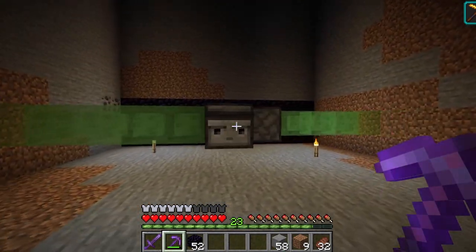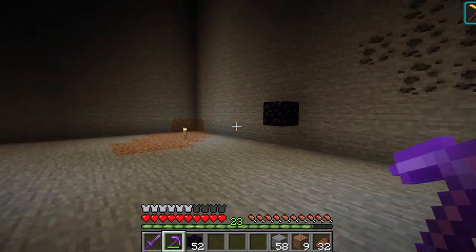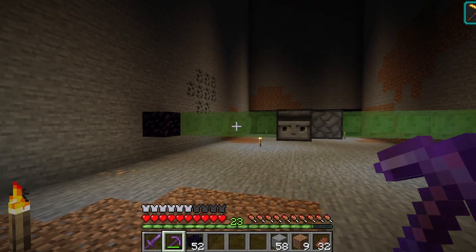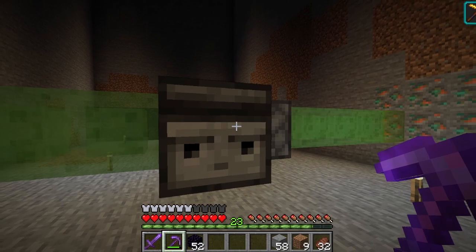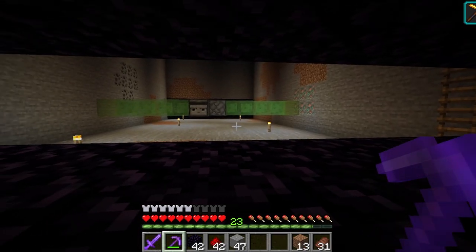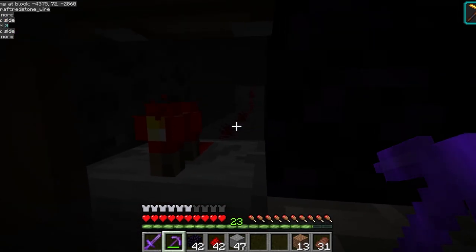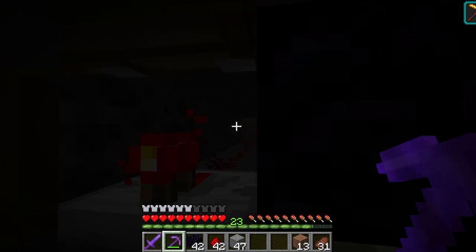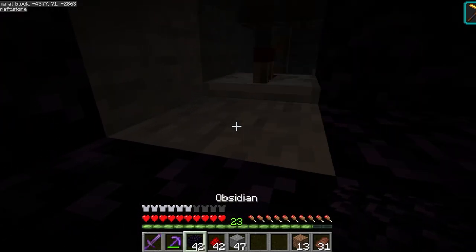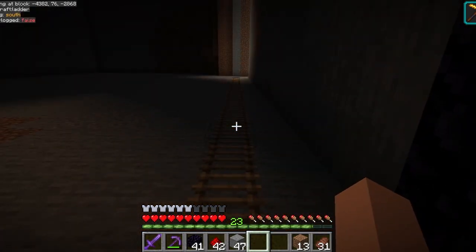My flying machine now goes all the way into the little cubbyhole and then returns. Now we need to create an activation. I think I'm just going to do this with a daylight detector - once a day this will run. I'm sure that should be fine. So now I'm on the other side of the flying machine. I have a daylight detector at the top, brought the redstone signal down, and that goes into a one tick pulse which I'm going to block off. Now I need to go get a couple of buckets of water because once I get this going I'm not going to be able to climb the ladder so easily.